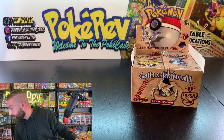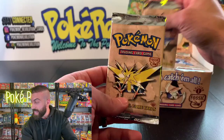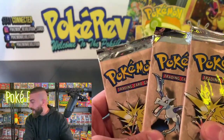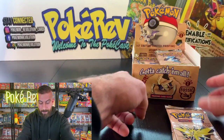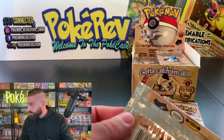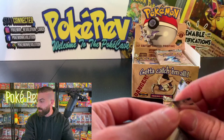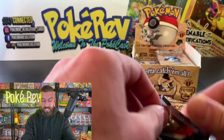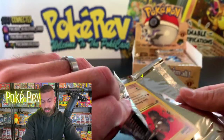Next up we have Mark N coming in with three packs — we got the Zapdos, the Aerodactyl, and another Zapdos. Three packs for Mark — can we make the magic happen? These packs are very easy to open. Look at that crisp condition — like a perfect pack, still in perfect condition once we opened it up.